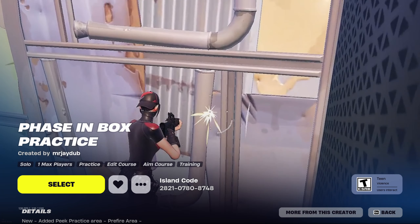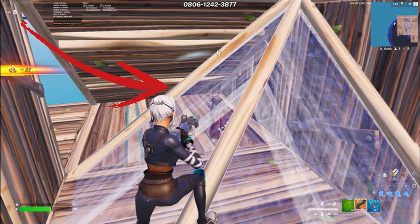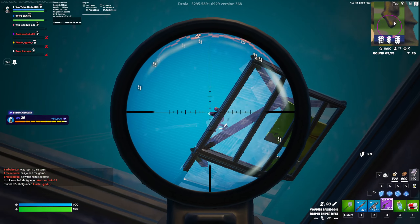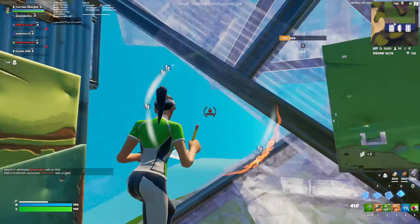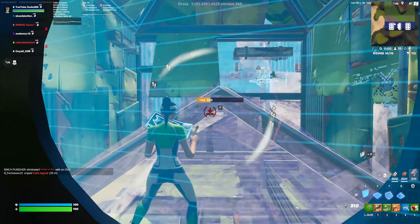In these clips, I am showing off how to do something called predicted piece control. I'm sure someone in the game has done this to you. All you have to do is hold your right-hand peek and place two cones and then a wall. I like to do this edit because it gives me enough space to shoot the opponent. I also recommend going straight to your AR or SMG right after to finish the opponent.